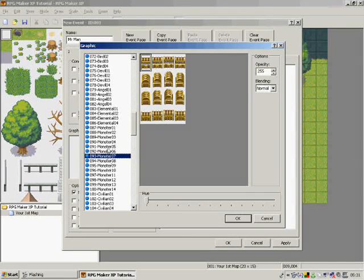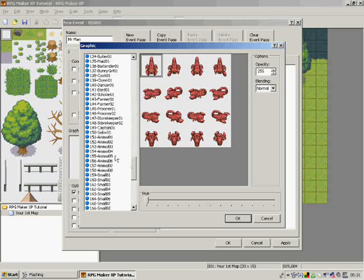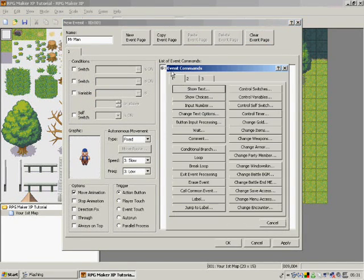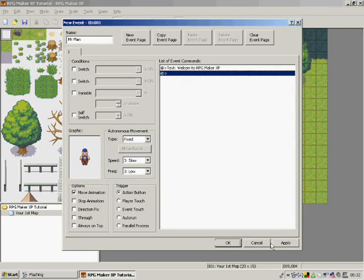I'm just going to have a person. And you can make him speak as well - just double click on the list of event commands and click on show text. I'm going to type something simple: "Welcome to RPG Maker XP." Then apply and OK.